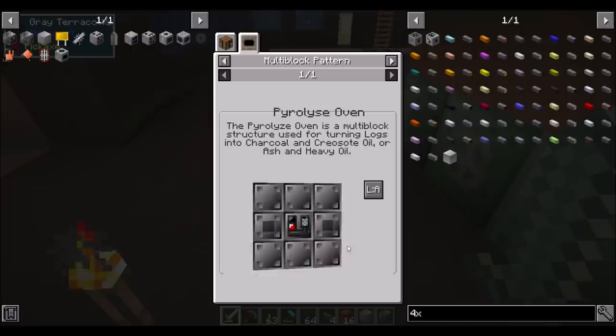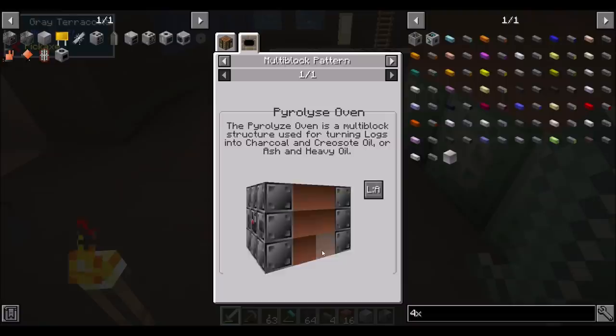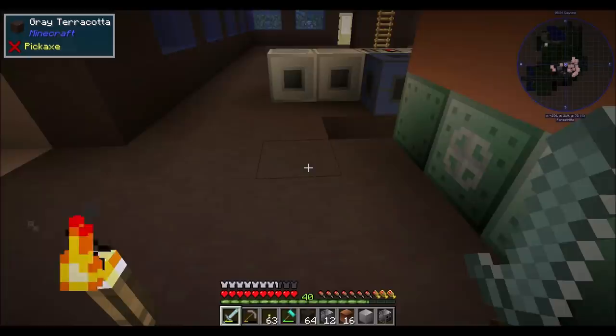So it's actually 3x3 times 2 — up 3, left 3, back 2. I think I got it. So what we're basically want is to remove this dude. I should get some feral flare lanterns going on. But is this what a pyrolysis oven should look like? In addition, you want input bus here, input hatch here, fluid input hatch.